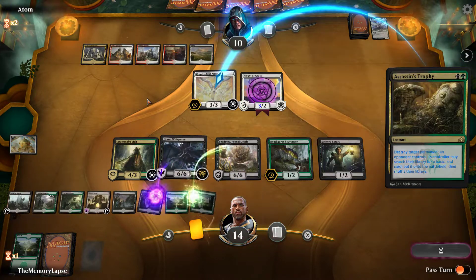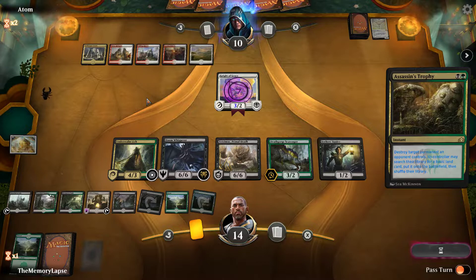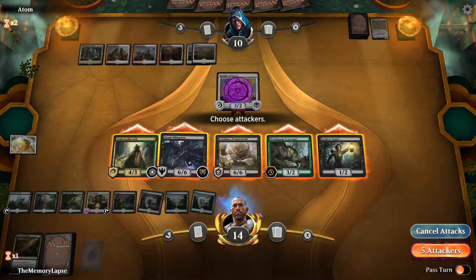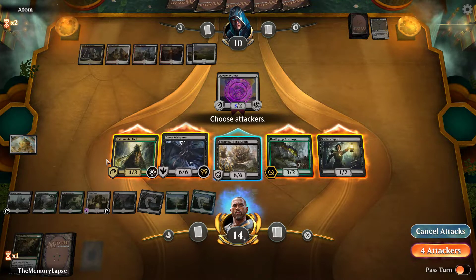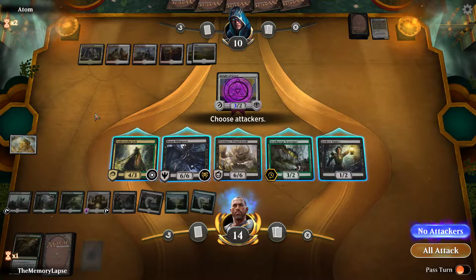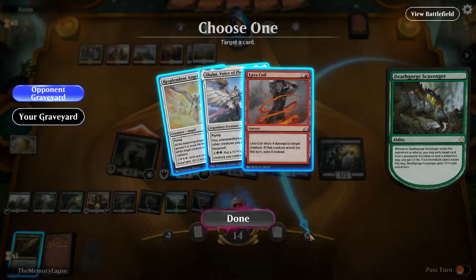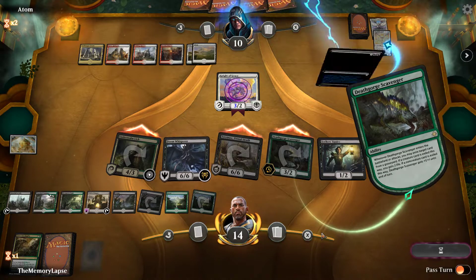If we Trophy this flyer then swing with the team, right? A six-six — could they have Settle the Wreckage? That would be kind of weird, but considering the way they've played, certainly possible. We just attack like this then.